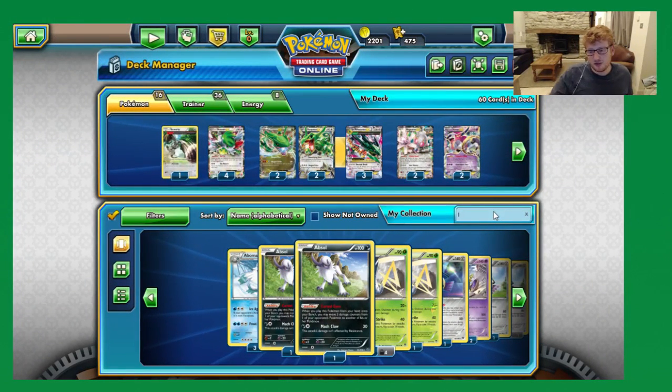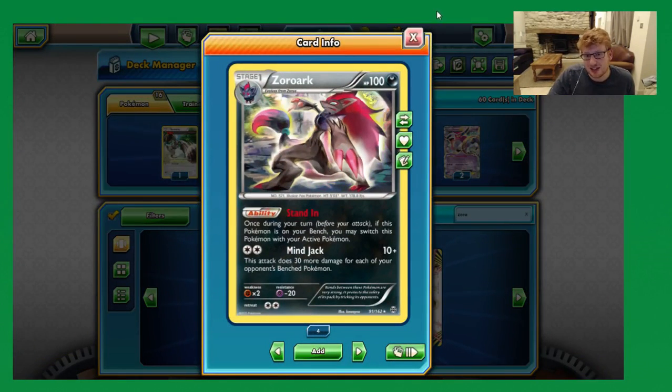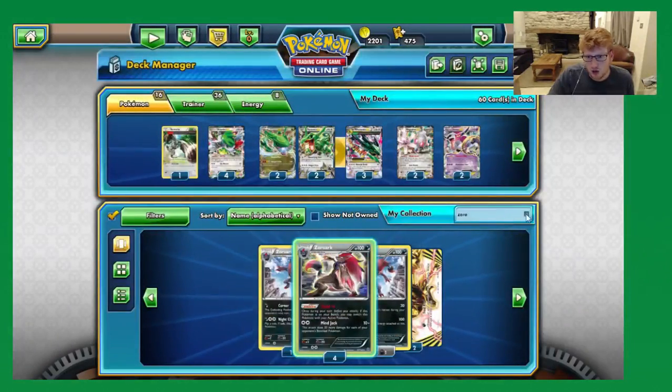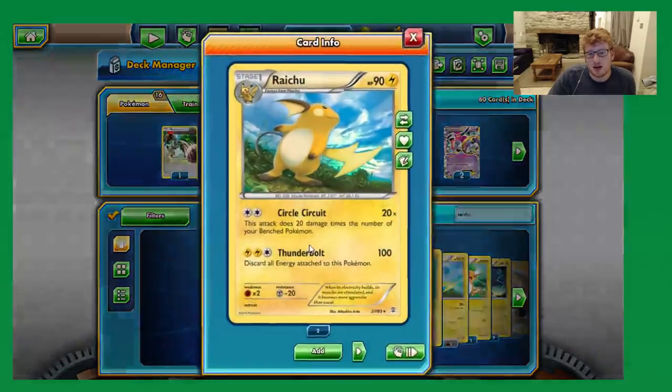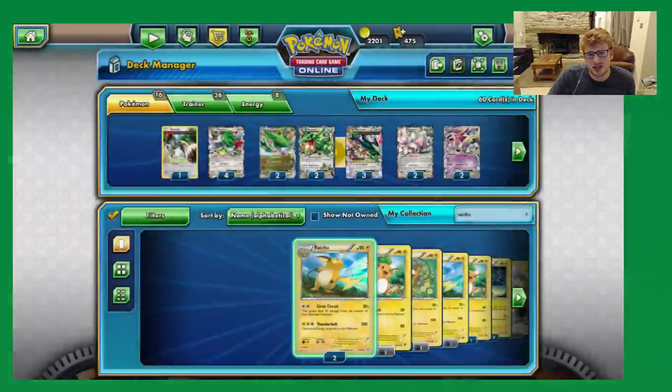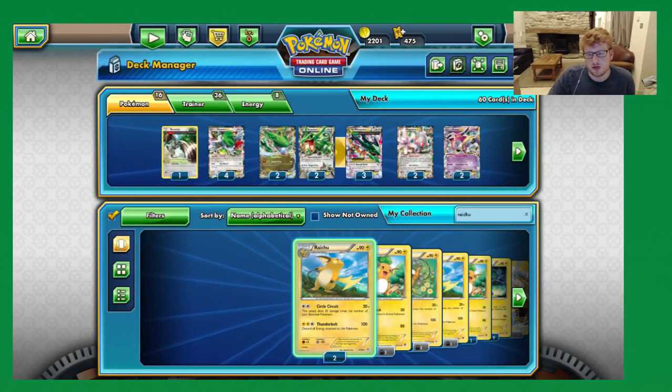Finally, if you're worried about mirror matches — which personally I don't think Ray's going to be big enough to warrant teching for too much — there's either Zoroark, which helps with our retreating in general as well as having the Mind Jack attack, or of course you can just play Raichu yourselves to help out with that mirror. Early on when Rayquaza first came out in Roaring Skies, people were playing a 1-1 or 2-2 Raichu in their builds to help with mirror matches as well.